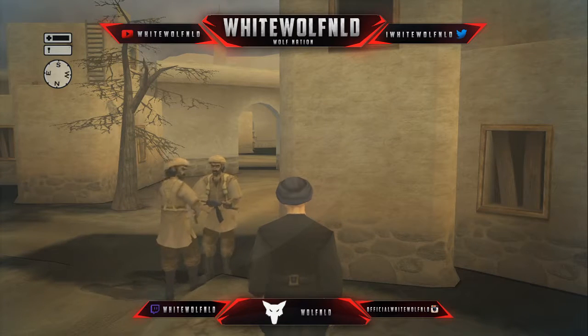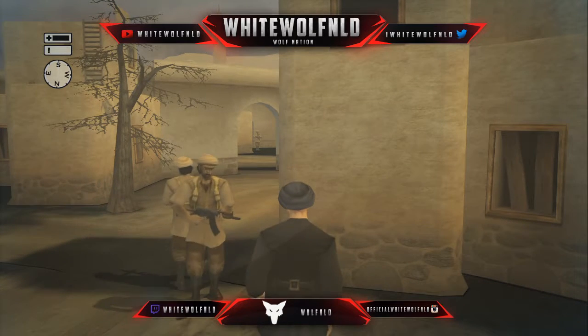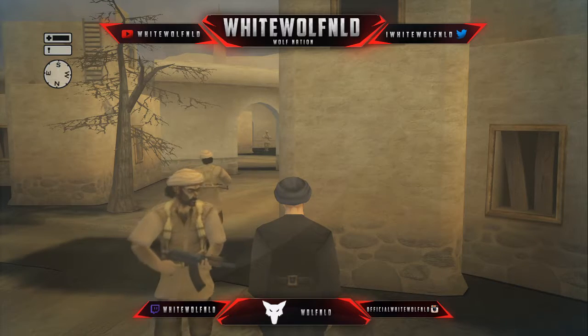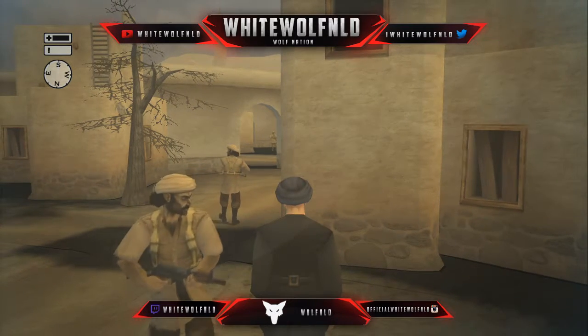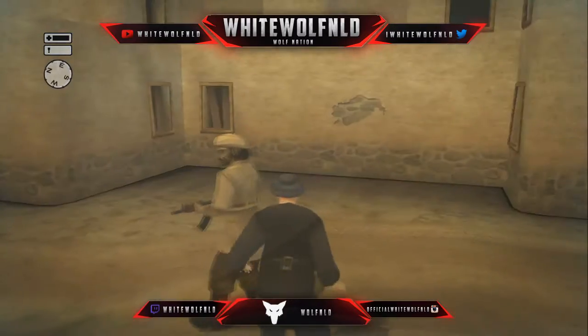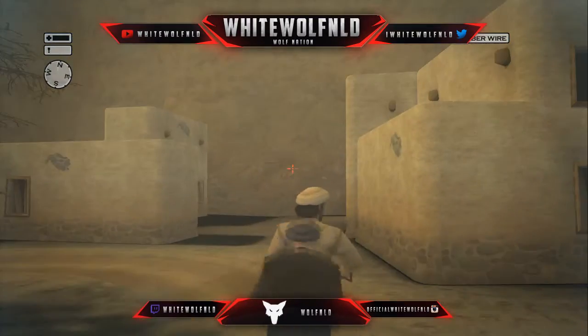What you need to pay attention to is in the back here — you're going to see a guard walking soon through that gate. I think you will get into the view there. The moment he is out of sight, you will turn around and we are going to choke this guy.